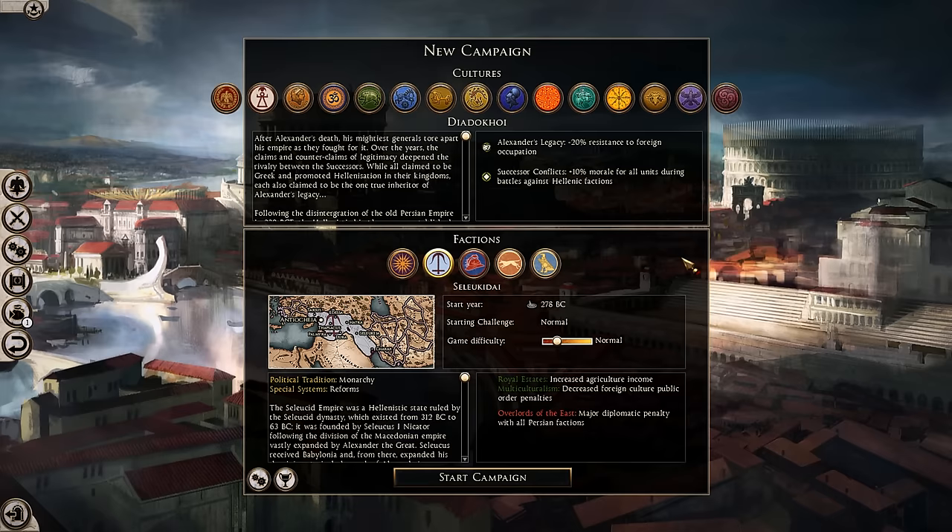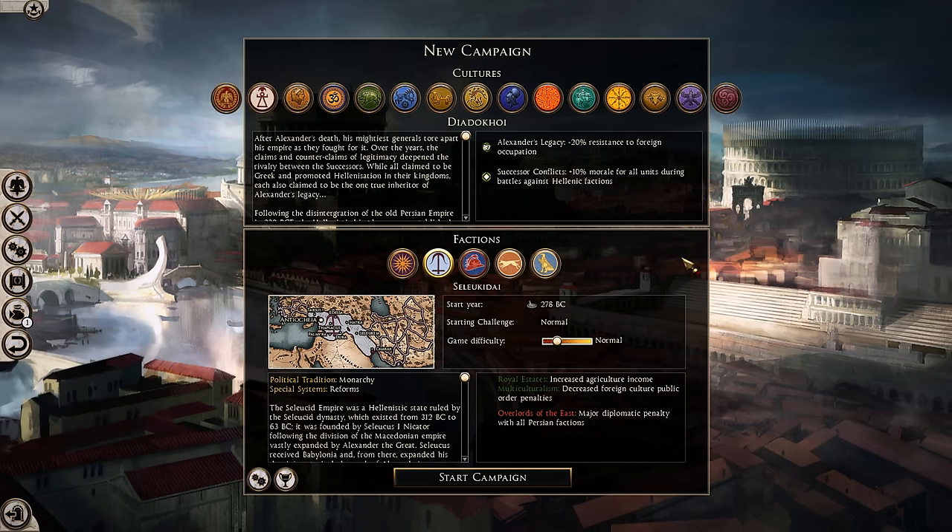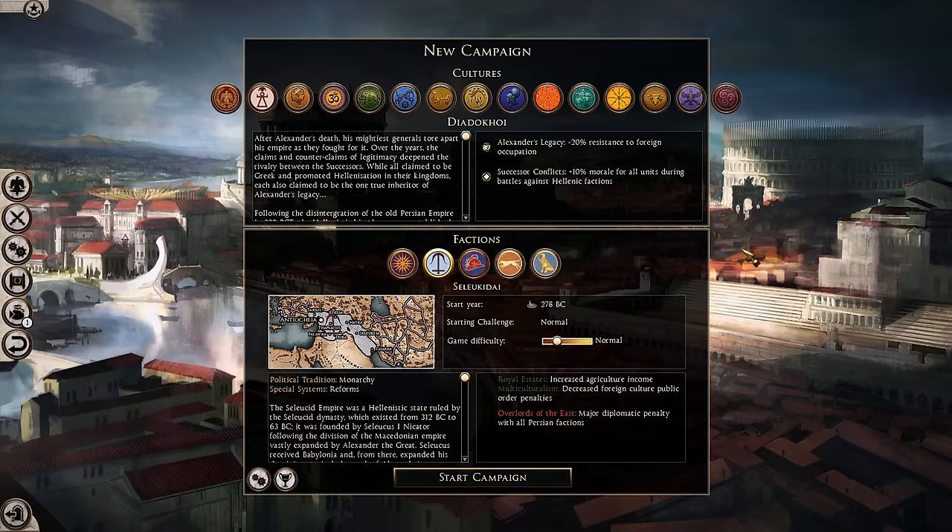Those of you who have been on my channel before will know that I covered the Seleucids a couple of years ago. There have been some major reworks for pretty much every faction in the game since then. My last faction overview is still relevant in terms of strategy, but this time we're actually going to show off the awesome land units and the updated diplomatic and family policies. We're basically completely redoing the faction overview for the Seleucids.